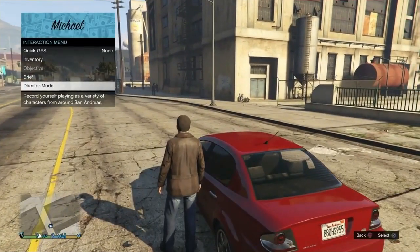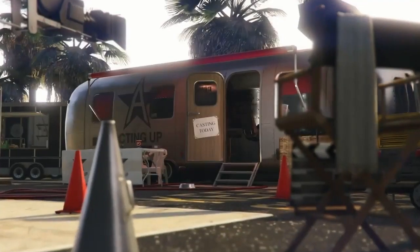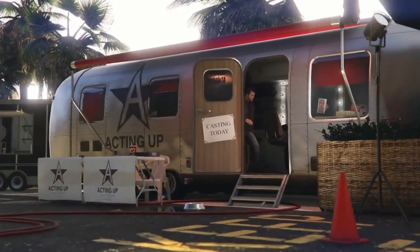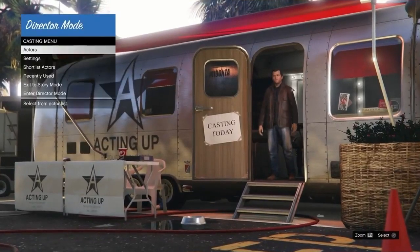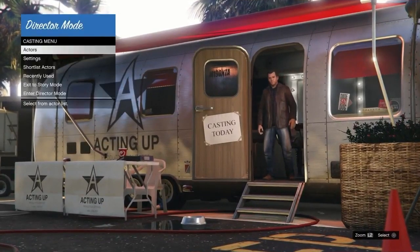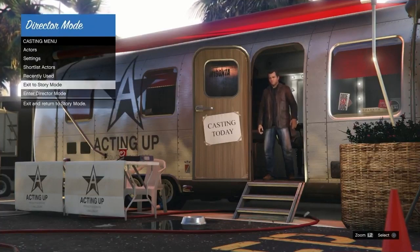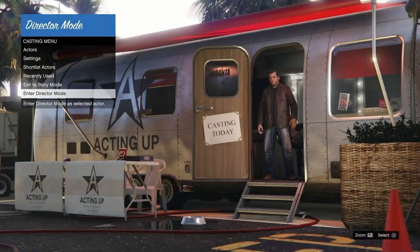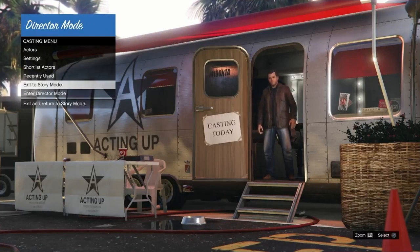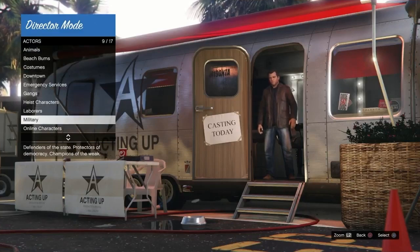Once we're in Story Mode, open up the interaction menu and head into Director Mode — just launch it. Once you've launched Director Mode you should spawn in as your SP character in the trailer, this is the casting trailer right here. What you want to do now is put the bird and your online character on the short list. I recommend putting your online character on the short list first — I actually did it in reverse and put the animal on first.